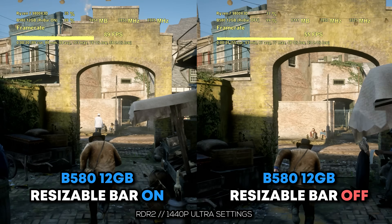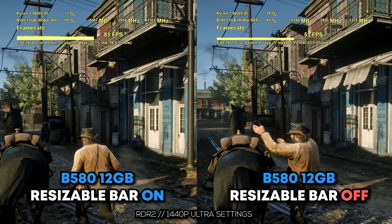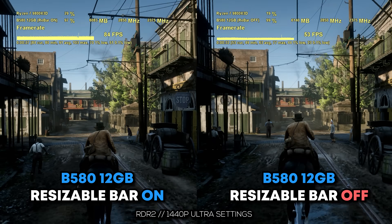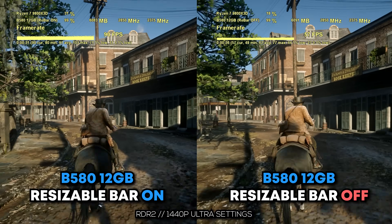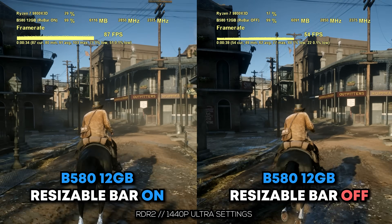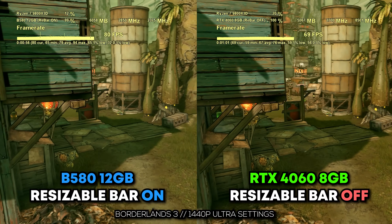And sure enough, it was indeed a massive drop. Not just was the average FPS lower with resizable bar off, but also the 0.1% lows — and in this case it reports a minimum FPS as well — were much, much lower than with this setting enabled. The Nvidia card really only dropped down three average FPS, now putting it much further ahead of the Intel card, and the 0.1% lows were still absolutely fine. The AMD RX 7600 fared absolutely fine too.